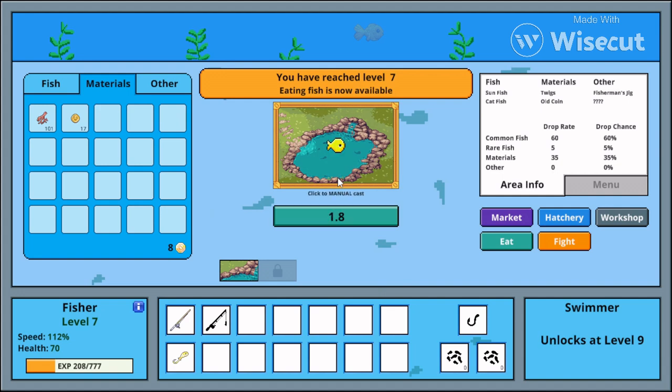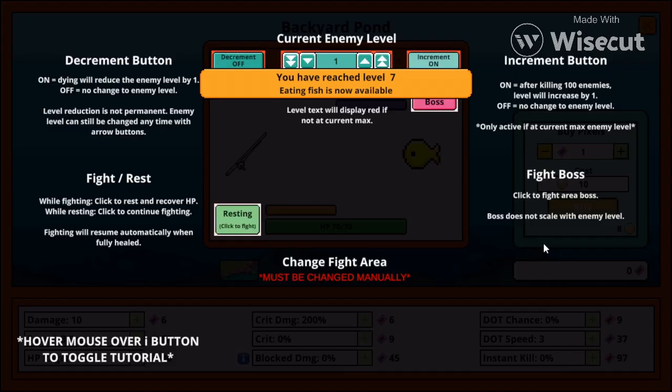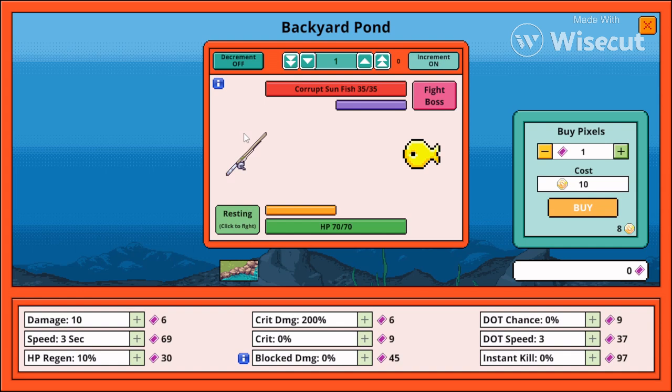I've been auto-clicking and AFK for a while, and I've come back to two new tabs called Eat and Fight. What does this mean? I'm just gonna figure it out. Oh — pixels — I just fight the fish! I'm fighting the fish and I get tickets or pixels. When you die you go back a level. I'm gonna turn that on and up my damage.